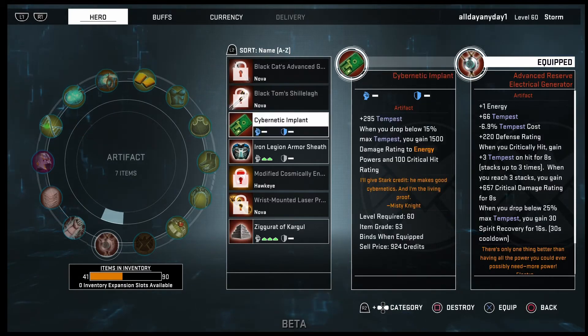Cybernetic Implant — some of you might wonder why use something so common to drop. The reason is you gain a bunch of Tempest, which means you're able to use more of your Storm abilities like your wind or electric. The more you can use them, the more powerful she is. When you drop below 15 max Tempest, you gain 1500 damage rating to energy powers and 100 critical hit rating.